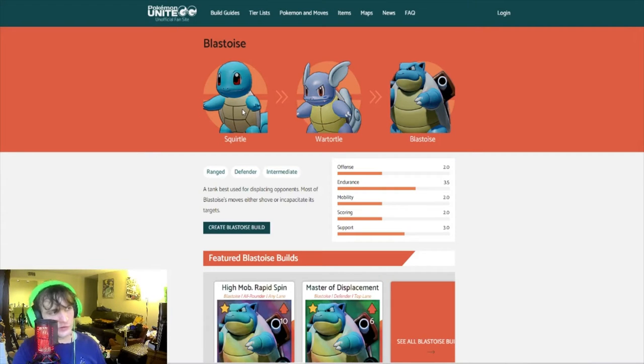Of course it goes from Squirtle to Wartortle to Blastoise, and Blastoise is a ranged defender. According to Pokémon Unite, he is intermediate to use. His offense is 2.0, endurance is 3.5, mobility 2.0, scoring 2.0, and support 3.0. So Blastoise is made to be a tank — that is what the developers have created the character to be.